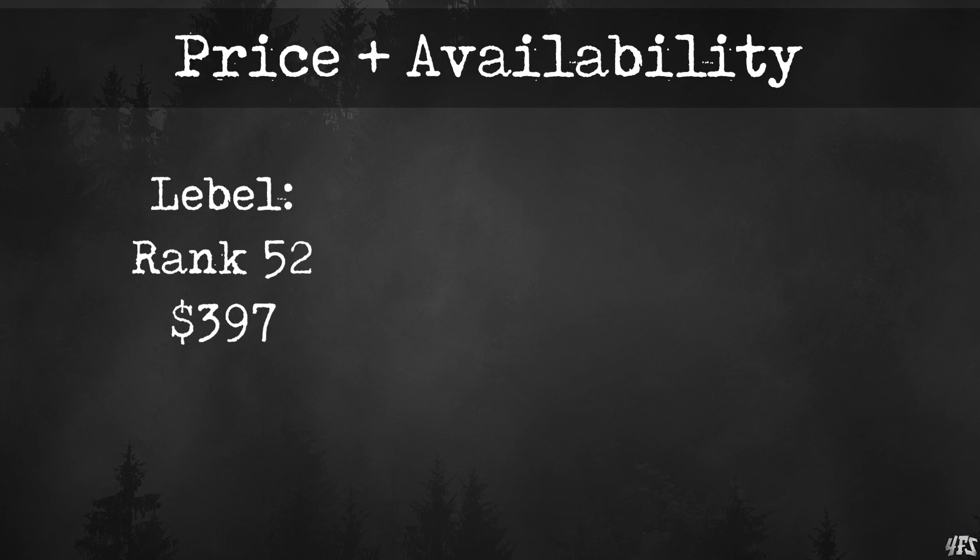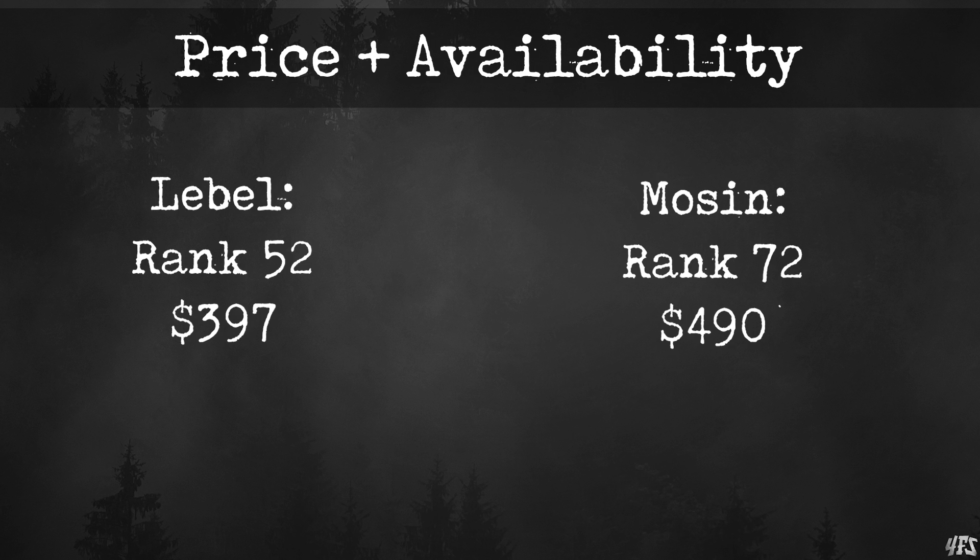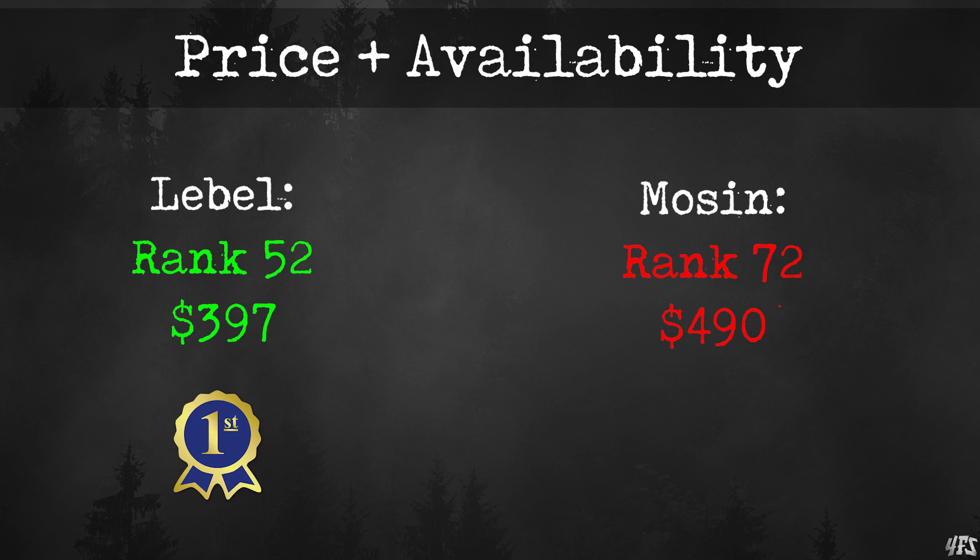First we have price and availability. The Lebel unlocks at rank 52 and costs $397. The Mosin unlocks at a whole 20 ranks later at 72 and it costs $490. The Lebel is cheaper, which matters to some people, but it isn't really a factor that concerns me when trying to determine the highest performance weapon.